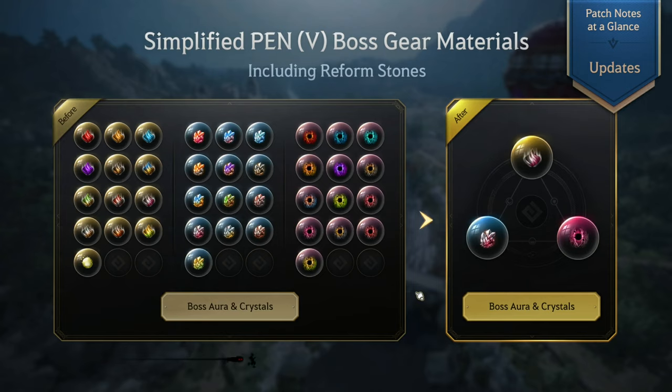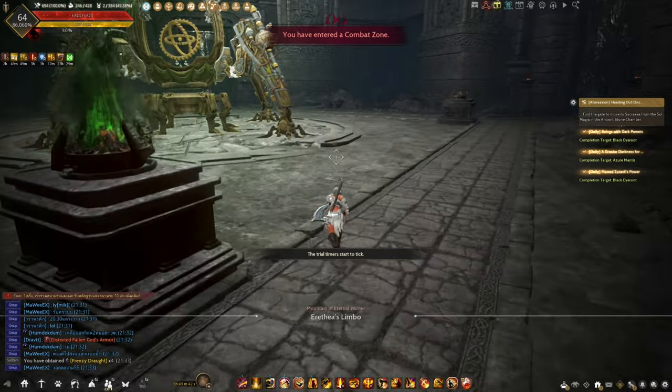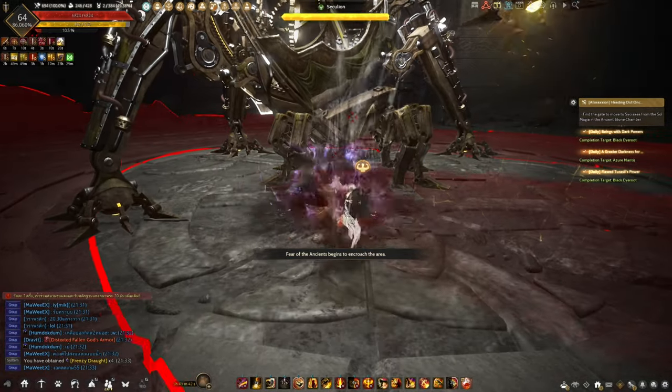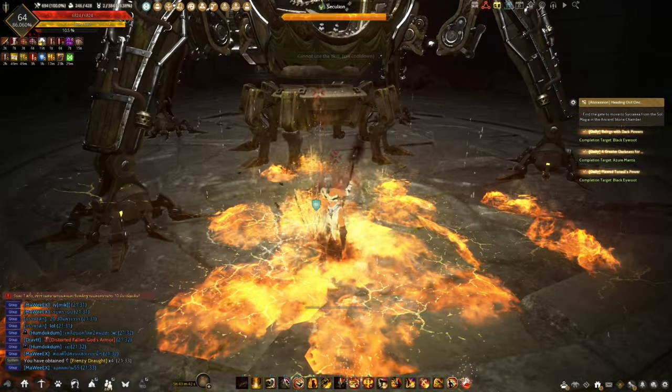After that, you will be transported into a room and you will fight random monsters. Be extra careful as the monsters inside deal a significant amount of damage, but do not worry because there are no penalties if you die — so do not worry about losing XP and magic crystals.